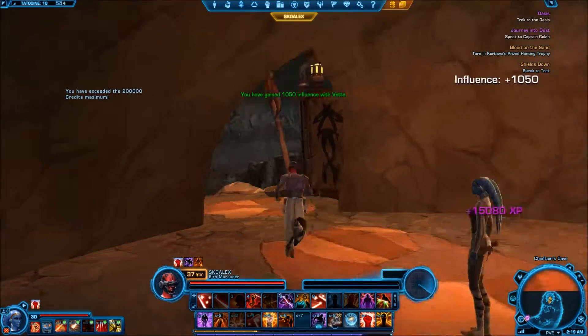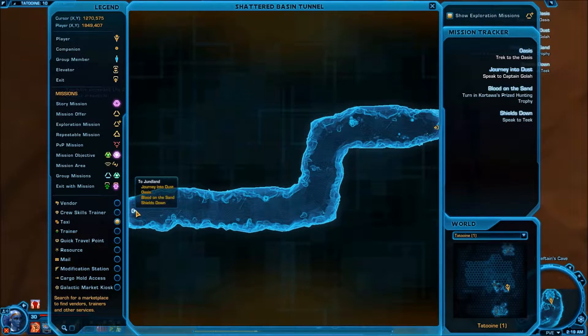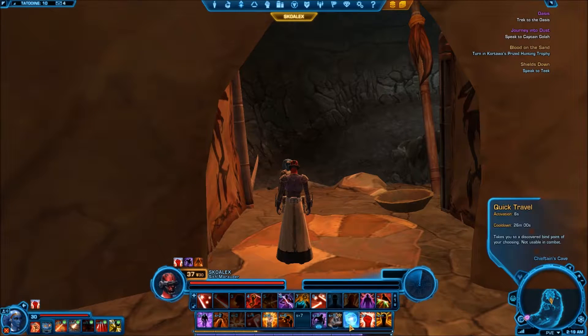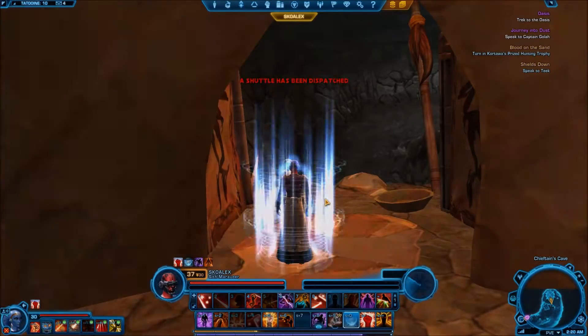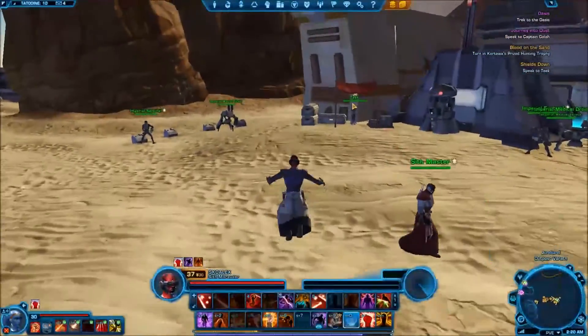I guess we're taking the data crystals — now we should be all done. That goes through the tunnel and back outside. Do we have our quick travel? Awesome — so we'll quick travel back to the Verith and turn in our quest right over here. Now I think we've got quite a ways to go. Let's keep on going — I was not going to end the video, but I think we'll keep on going for just a bit longer.